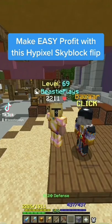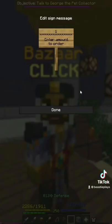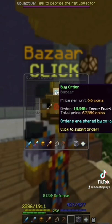Here's a super easy bazaar flip that can double your coins in one flip in Hypixel Skyblock. I'm going to go to the combat section, go to enderpearls and put in a buy order for 10,240 enderpearls. This cost me 67.5 thousand coins.